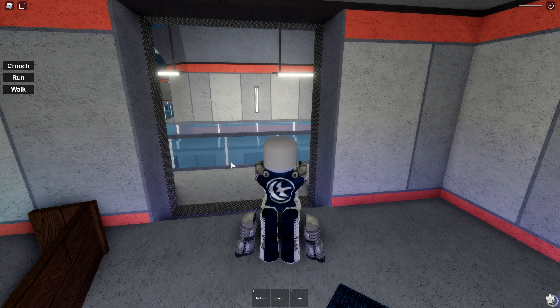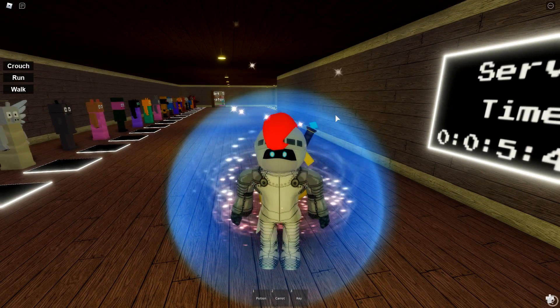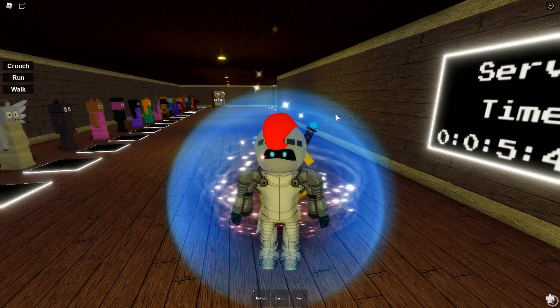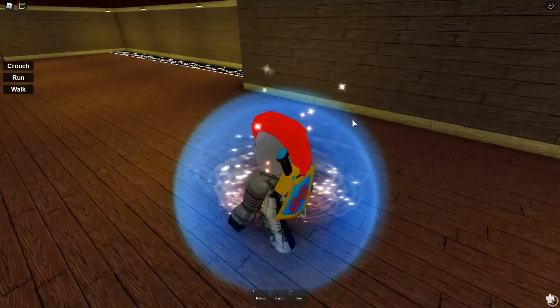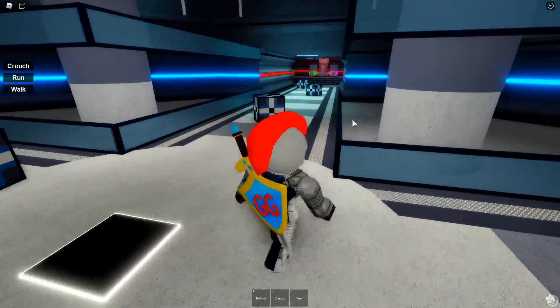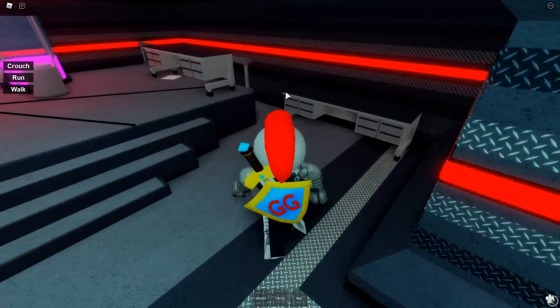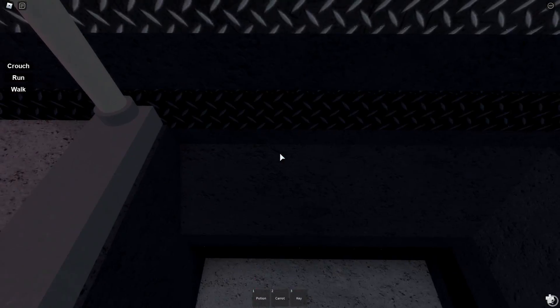We are going to go through these kind of fast because there are 23 badges and I don't want to make this video a 30-minute thing. The next one is the Lost Pink Hat. This one is over in the plant, in the red section. Once you're here, go to the back right and it's just sitting on the floor.